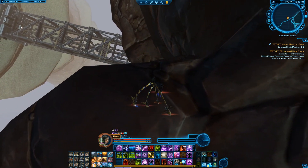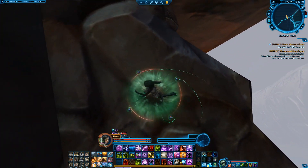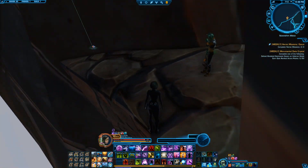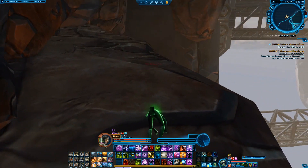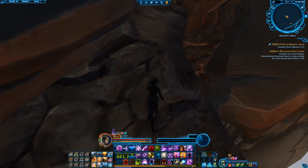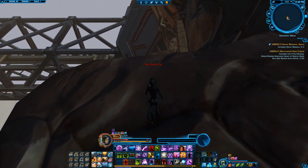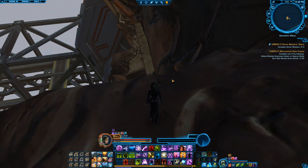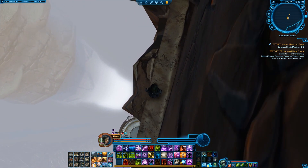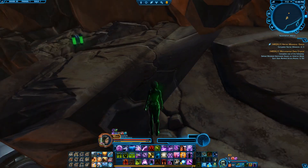When you get to this point, we need to drop down. Be sure to heal up just for safety. When you look down, this is where we need to go. Follow the path this way and then down again. As soon as you've landed, you can see there's a platform — aim for there, it will make the fall less harsh. I'd still say slow down on the speeder so you don't overreach to the next platform.